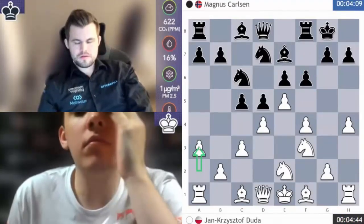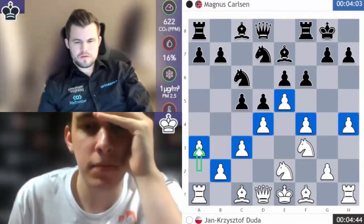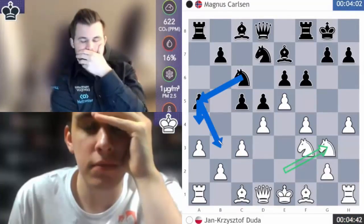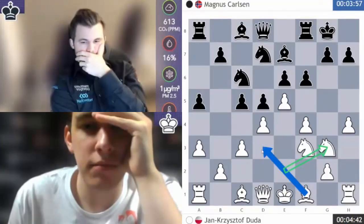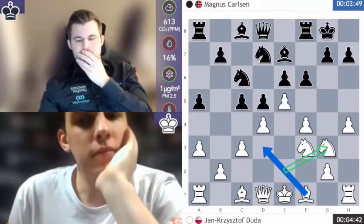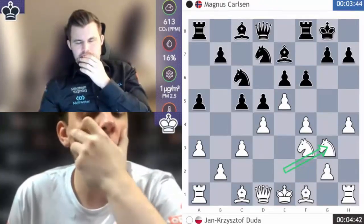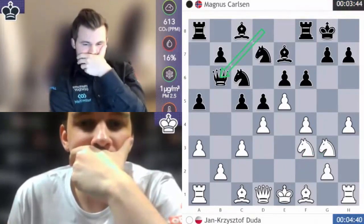Look at White's moves — just pawn moves, trying to control everything. All his pawns are on the dark squares. E5 is a very typical approach, then maybe a4 and Nc5, Ng3. White wants to get the bishop to d3 and then some kind of sacrifice with Ng3 takes h7, and potential Ng5s are in the air.